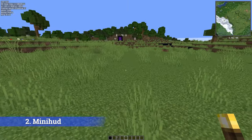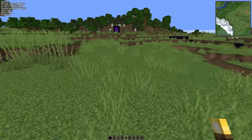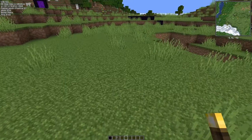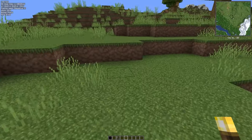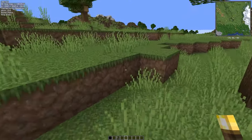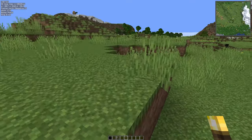Our second mod is MiniHUD. In the top left hand corner of my screen, you can see what looks like a clean F3 debug screen. I've got my frames per second, the time of day in Minecraft, the coordinates, and some other information as well. This is MiniHUD and it's completely customizable. There is lots more information to choose from and you can set hotkeys to toggle information that you sometimes want to see, but sometimes don't.